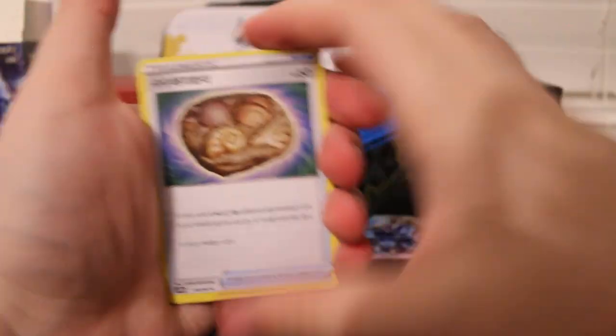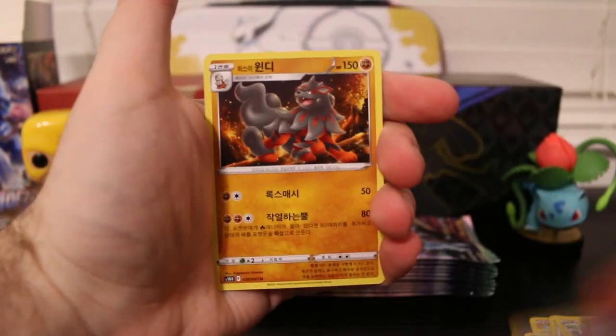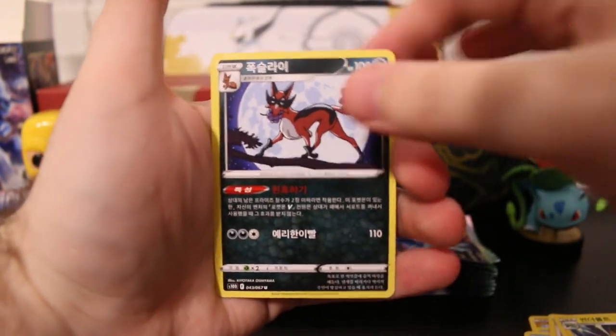Let's see what we got here. More Fossils, Mawile, Duot, Hisuian Arcanine, and a Thievul.